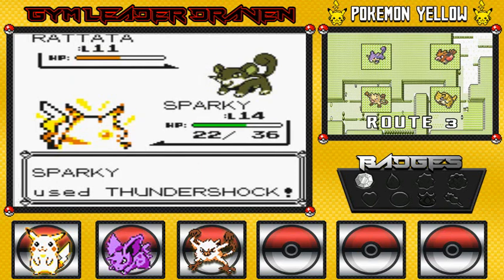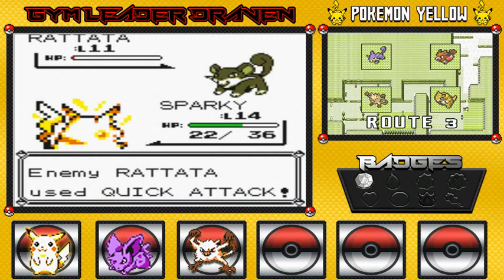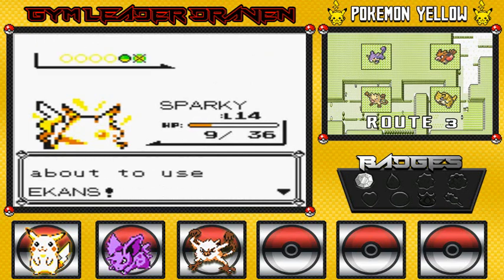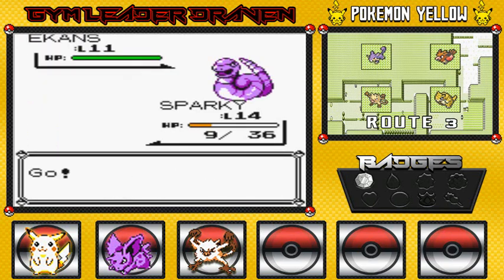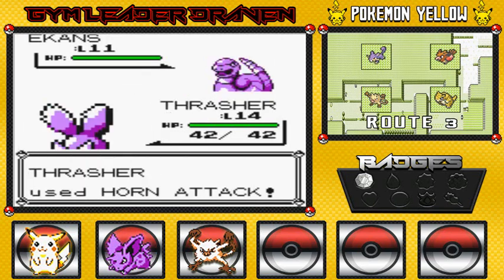That quick attack gets us pretty badly right there. Another quick attack. Sparky and Pikachu are not very good on defense. The good thing is we did stock up on a few potions right here, so it won't be as bad. This guy's coming out with an Ekans. Let me give Thrasher a bit of a chance right here — I don't want to lose Sparky right now. Here's Ekans, here's my Thrasher. Let's go with this horn attack right here. Takes a good amount.